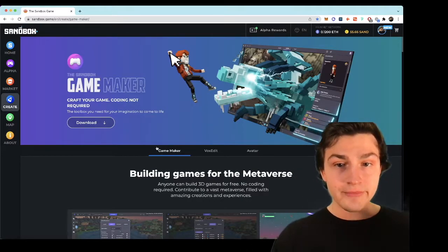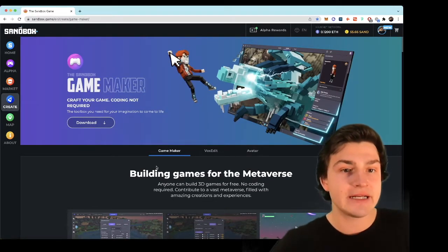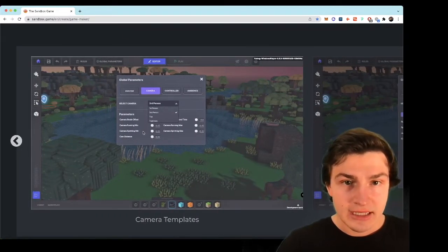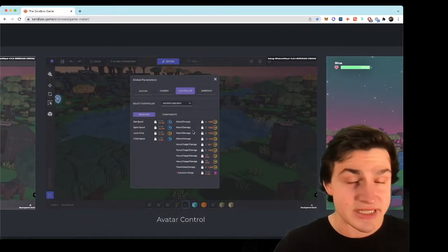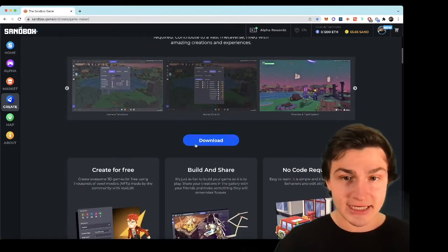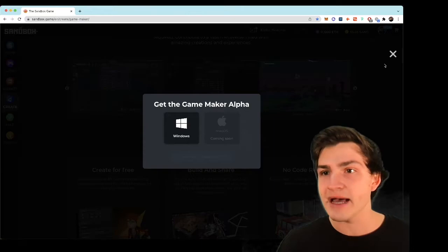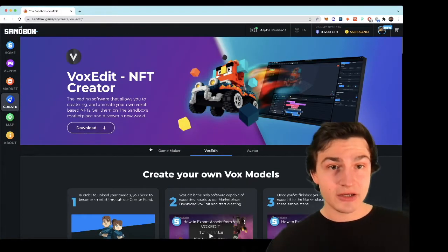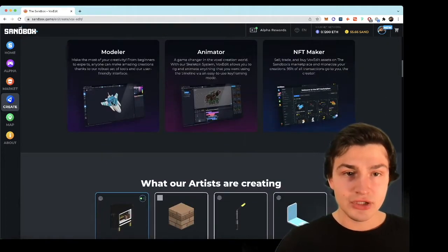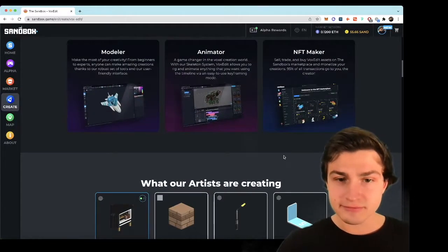For the purpose of this video, we're going to get into VoxEdit. But I do want to talk about game maker — there are two different ways that you can build stuff in The Sandbox. The game maker is no-code; you can easily change up the camera angling, some stats about your character, and just kind of build out your world. Unfortunately, the only way to get it is by having a Windows machine — it's disappointing. Sorry, Mac people. However, if you have a Mac, you can go into VoxEdit, which is what we're going to do. Basically, you model, you create stuff, you animate stuff, and then you sell it. Sound like a plan?